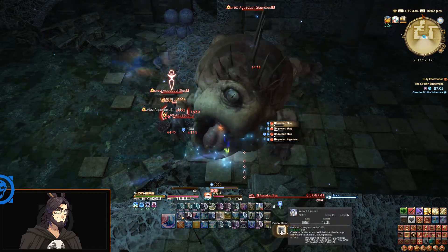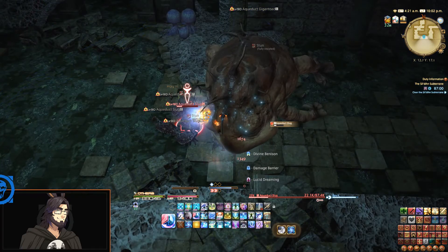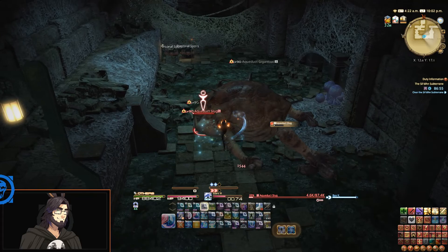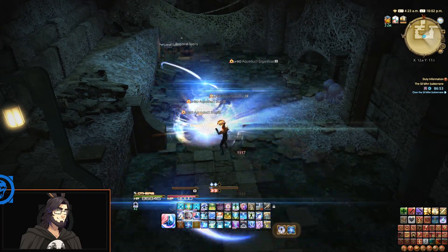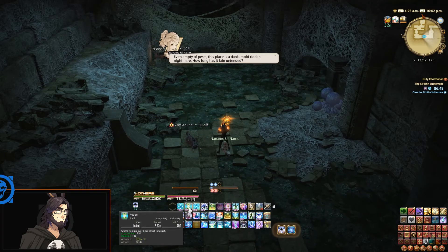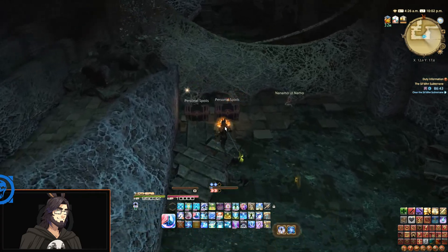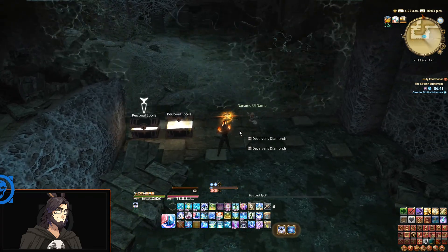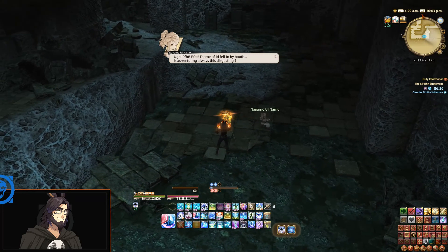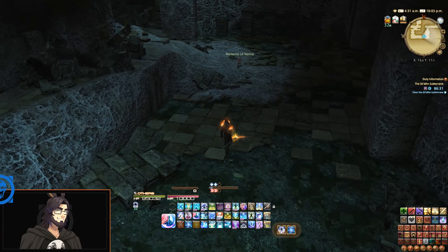It's a quite big shield — it's a potency of 21,000 for the shield, which that number doesn't mean a whole lot I suppose. The way potency works in Final Fantasy 14, all the tooltips just basically say 'potency' like 310, 500, 250 — it's a representation of spell power essentially, or attack power. 'Even empty of pest, this place is dank, mold-ridden nightmares — how long has it lain untended?'